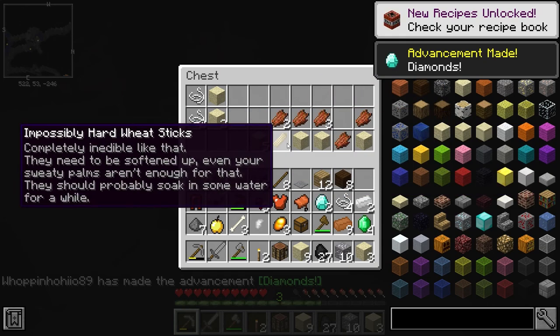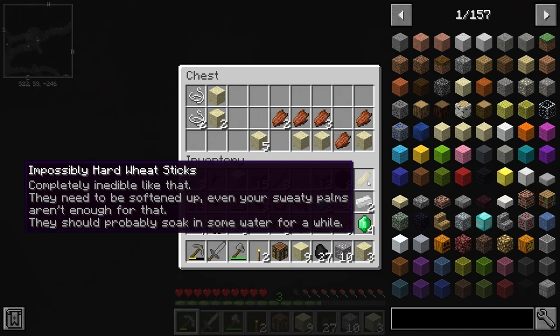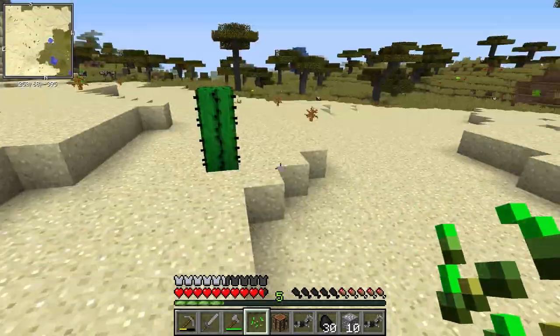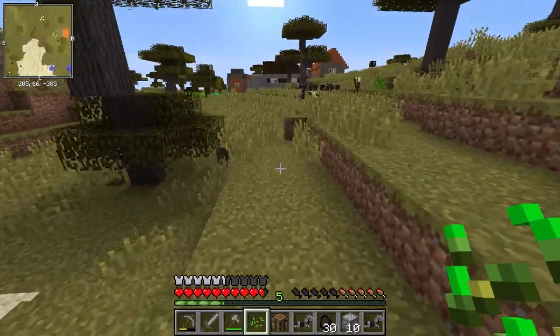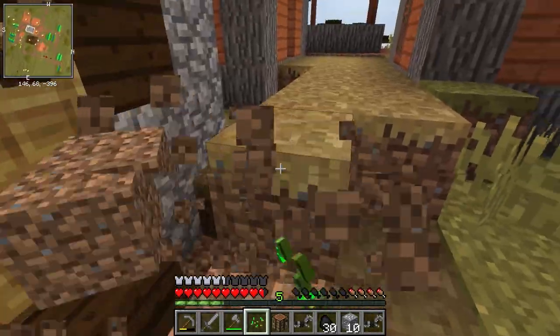We are currently in 1.12.2 — I should have said that at the beginning of the episode. There is a village over here and there is indeed one of those custom buildings I said there was going to be. This is a bank — they got banks! What?